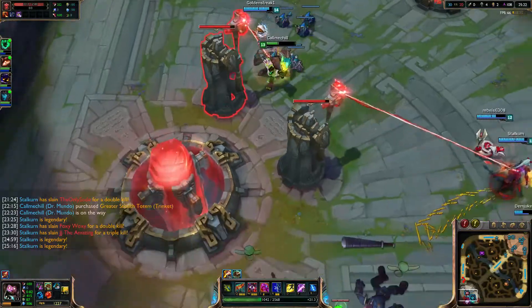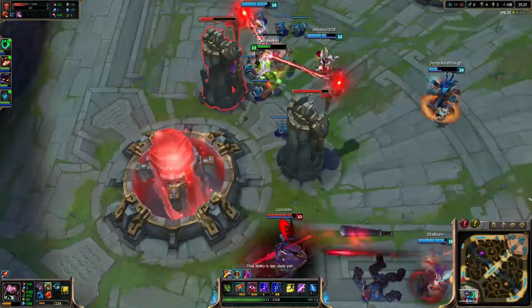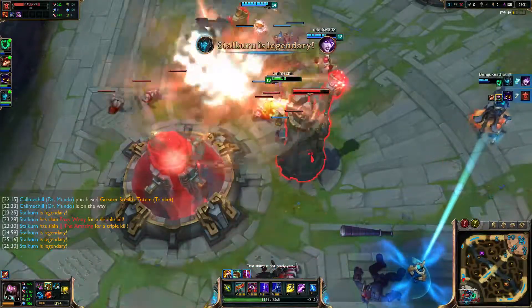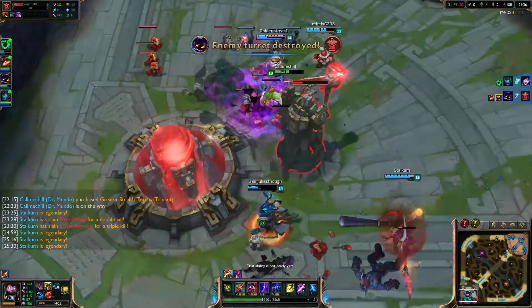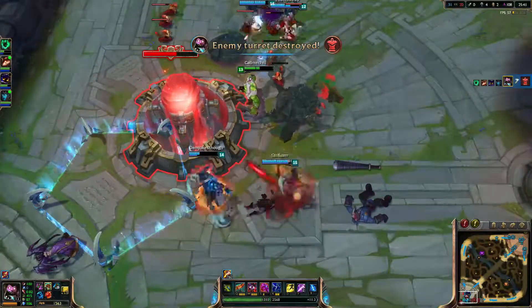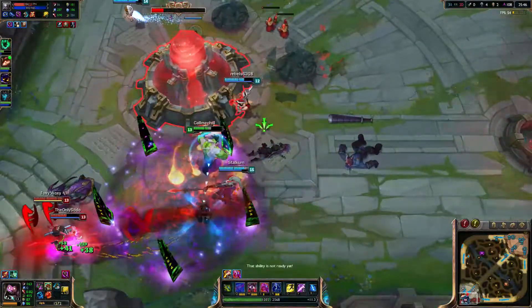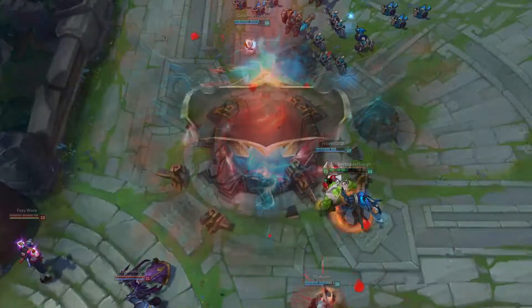We're gonna push in hard here. Gonna use my E - my newly gotten E. This is gonna be a win. Kalista has gone absolutely ham in this game. That is nuts. Good game.